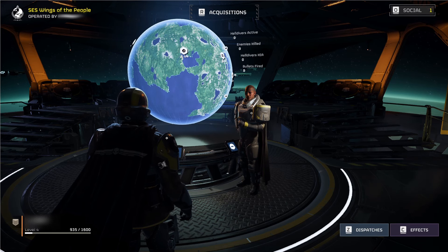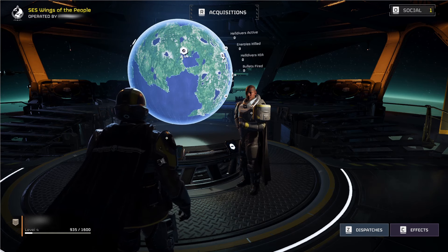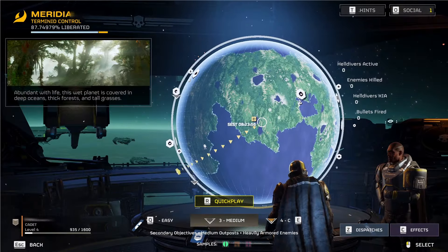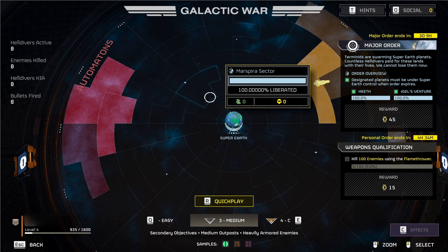Today we're going to be going over how liberation works in Helldivers and the fact that Super Earth could become a war zone. Let's look at the Galactic War map and go over what all of this means. This is a Galactic War map and if you're interested at all in the Helldivers 2 universe, this map is going to be your best friend.